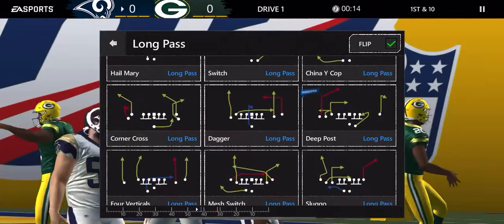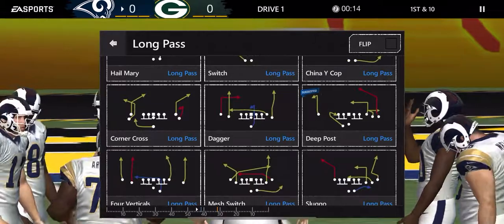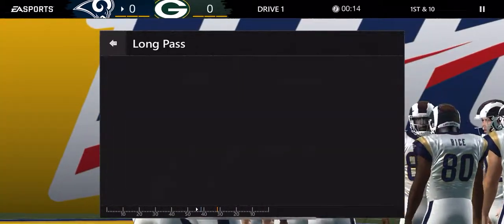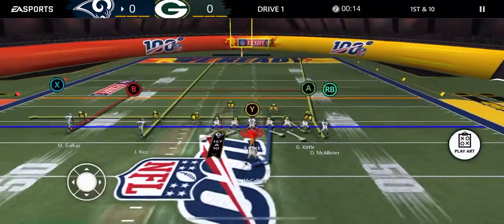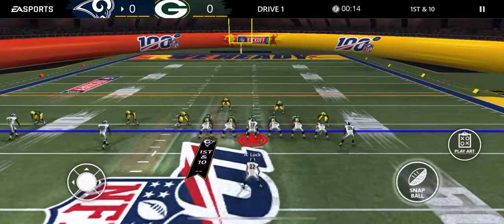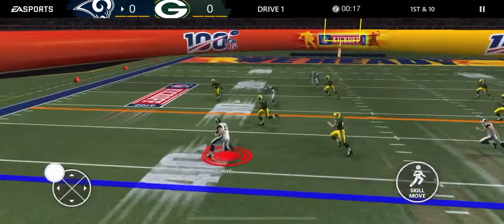Dagger is another one you can switch. You have two routes close enough together that you can just stare at the middle of the screen and pick one, and if they're not there you have the drag route underneath. Here I can see if the drag route is open - if they fade back into a zone and I can take the drag route underneath, that's easy passes all day.